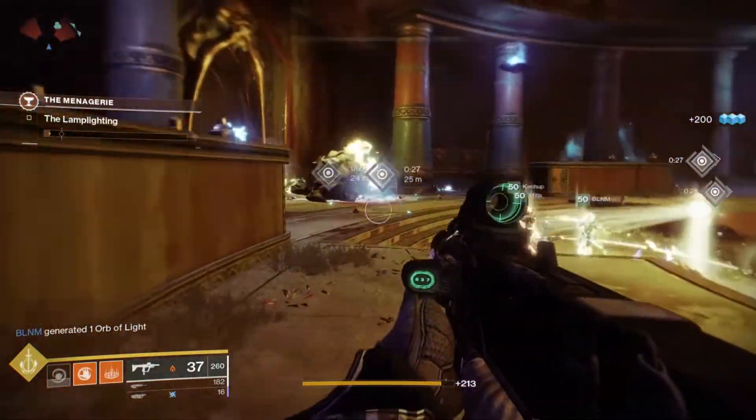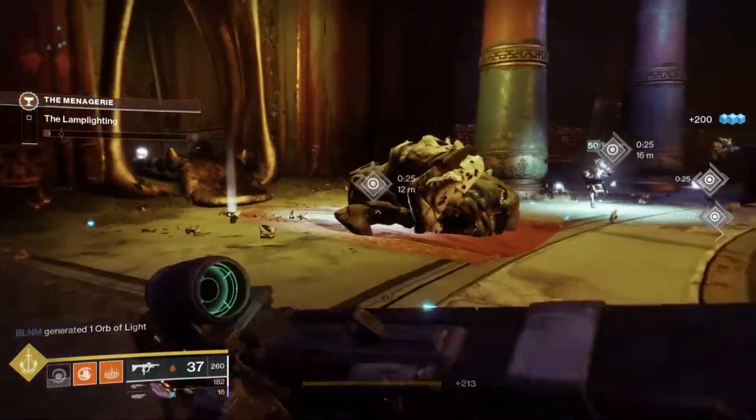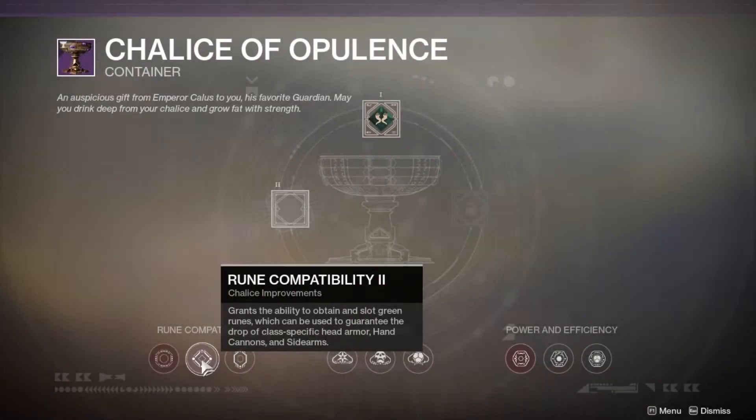This weapon is a reward from the menagerie, so you will need to use a few runes to get the Drang. First up, you will need to upgrade your chalice to allow you to find and use green runes.